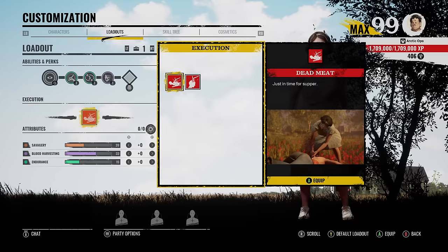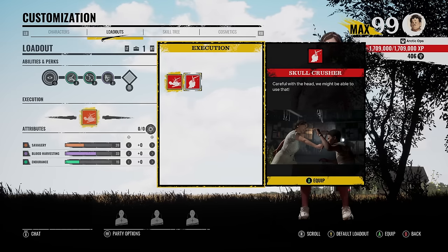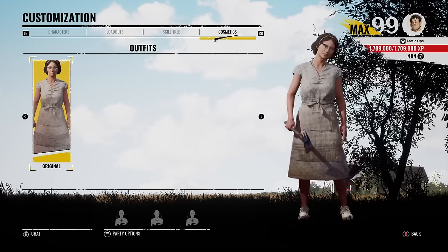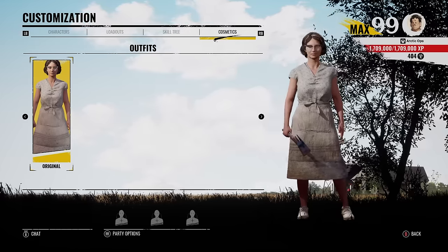Here are her executions — first one is called Dead Meat, and the next one is called Skull Crusher. Here's a quick look at her complete finished skill tree. As you can see it's a little bugged at the top, and this skill tree seems a little bit smaller than the rest of the family members.